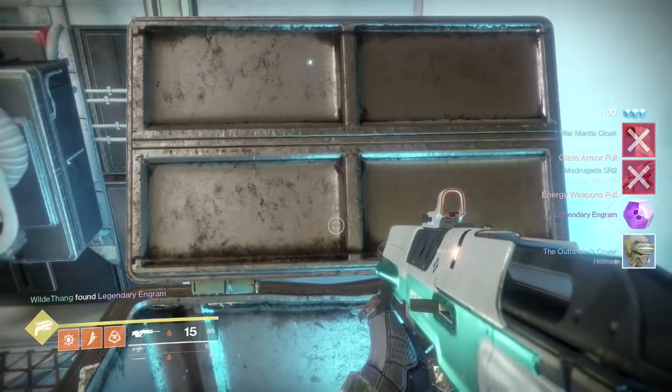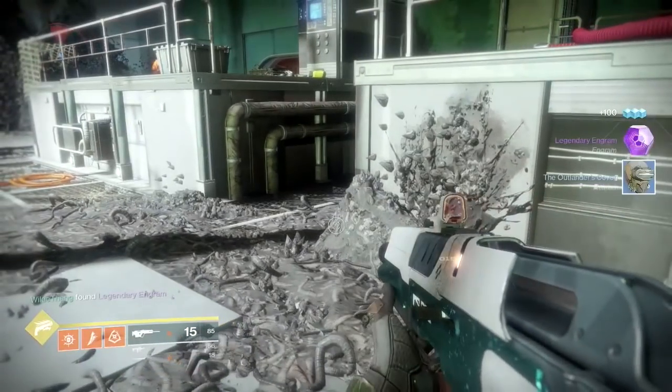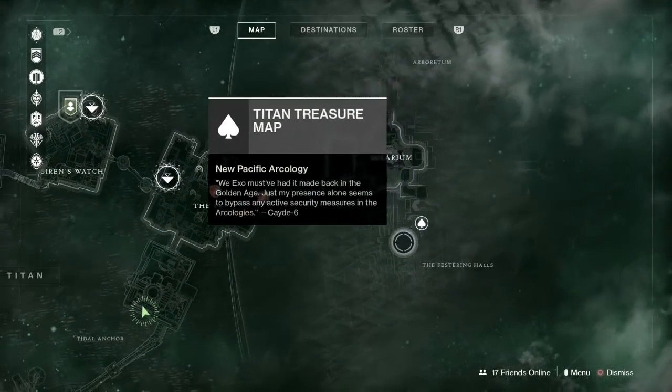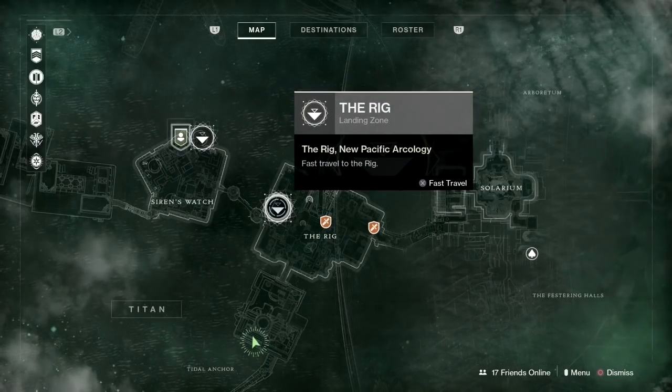And we've got a couple of blues there. Another legendary engram. So the last chest is over here in the Solarium. So what we're going to do is fast travel to the Rig.